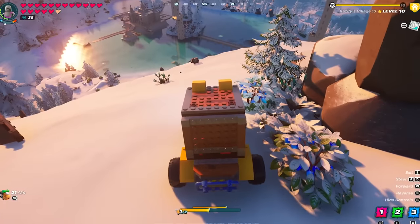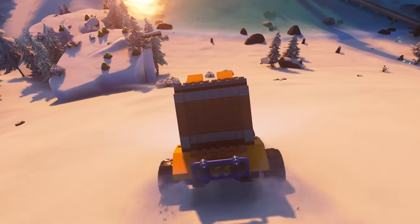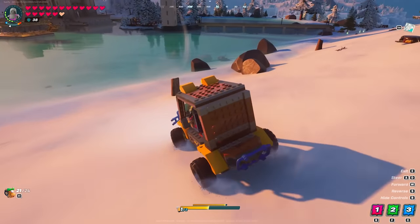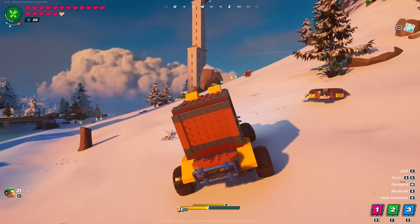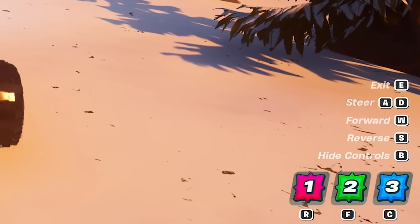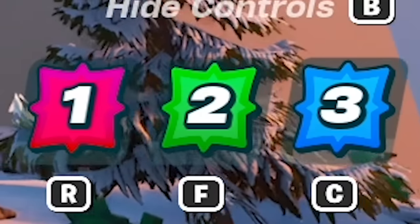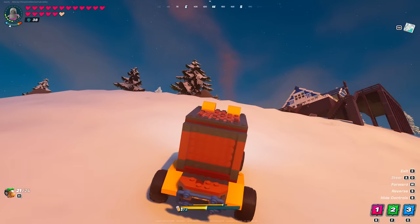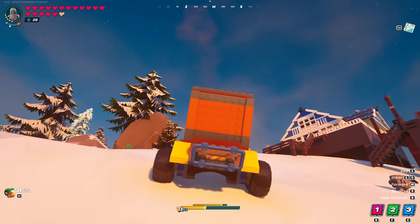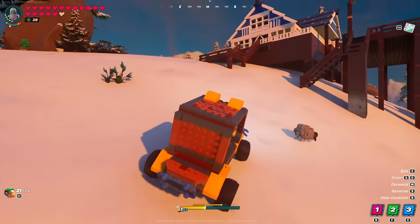For the first time, ladies and gentlemen, we are driving inside of LEGO Fortnite! The steering on this thing feels a little heavy — oh, we're going down the hill at high speeds, this is just absolutely insane. We've got all of our basic controls: turn left, right, forward, reverse, exit, and you can even hide the controls. At the bottom there are three switches as well — that's for the wrench. Without thrusters this thing is not the best at climbing hills, but we got it back up.